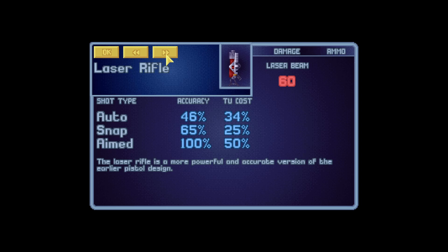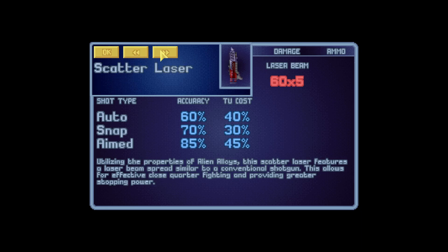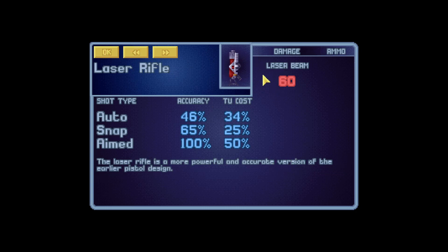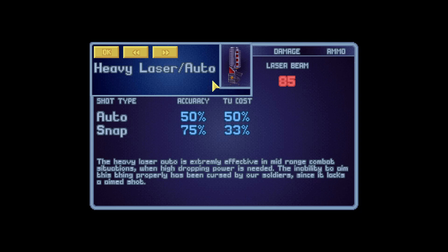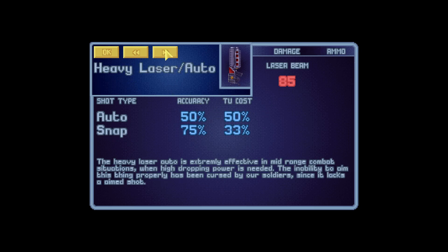For something like sectoids the laser rifle is going to end them, but for mutants and stuff you have to go heavier. My strategy is still probably to have scatter lasers - four or five of them - and the rest are heavy laser snipers to engage at range. Looking at heavy laser auto: auto shot gives you four shots at 50 TU, 85 percent accuracy each. But versus five shots of scatter - if you're close enough to hit them with four shots of laser beam, you're probably close enough for five or six shots of this, which kind of balances out.